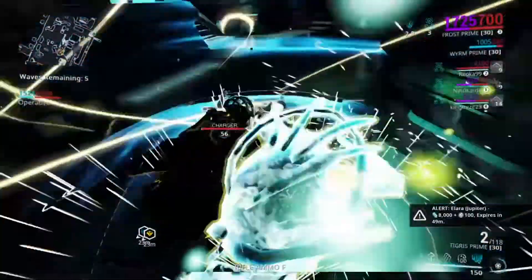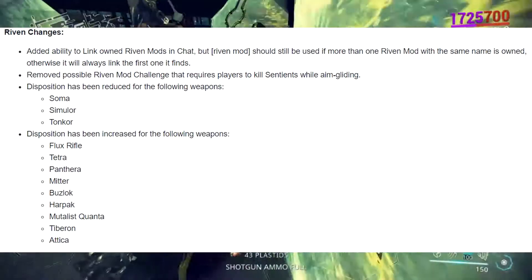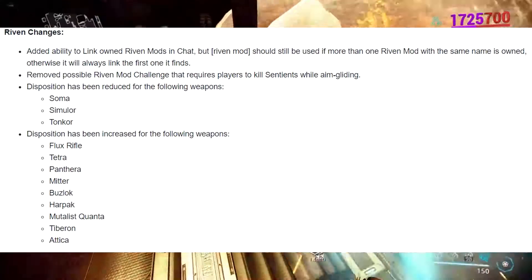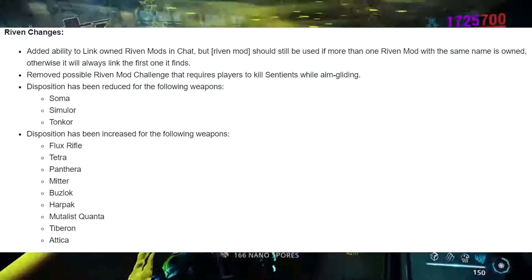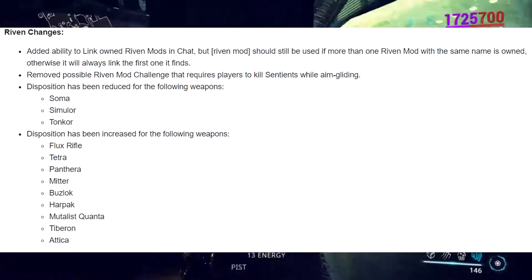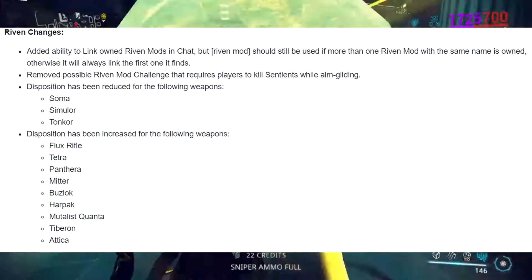Riven mods got some UI changes for trading chat. The riven disposition has been reduced for the Soma, Simulor, and Tonkor. I have a good Soma riven with crit chance, crit damage, and status duration, and this worries me — I'll probably try to sell it for a couple hundred plat before the change hits so I don't get ripped off.